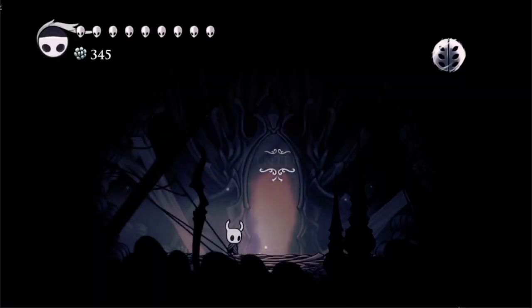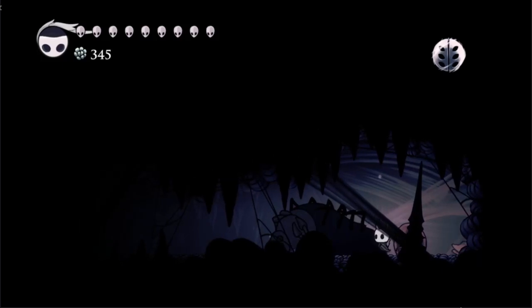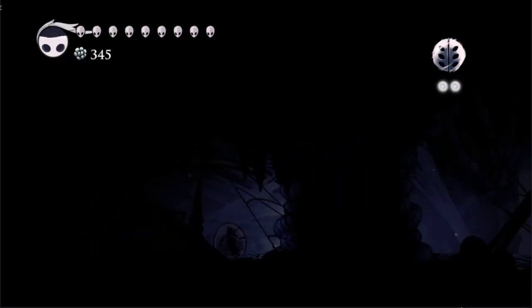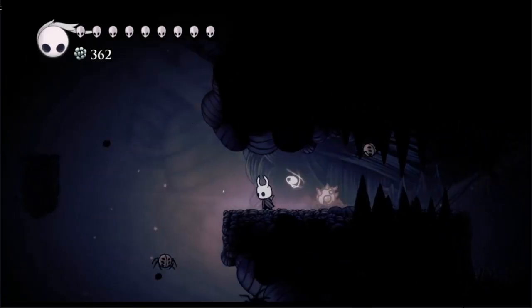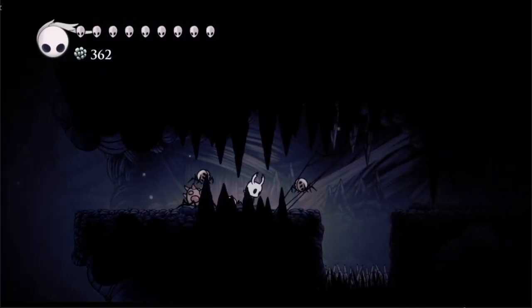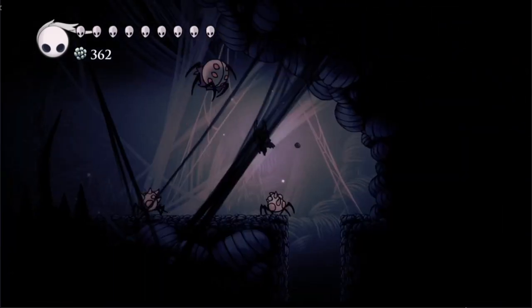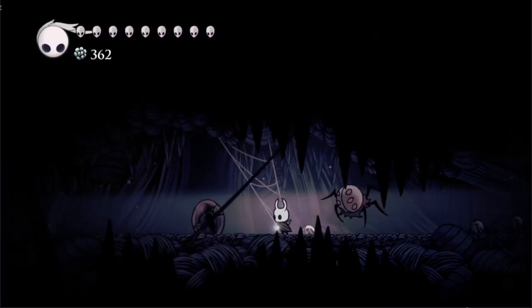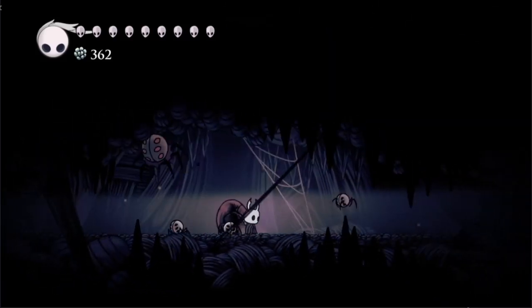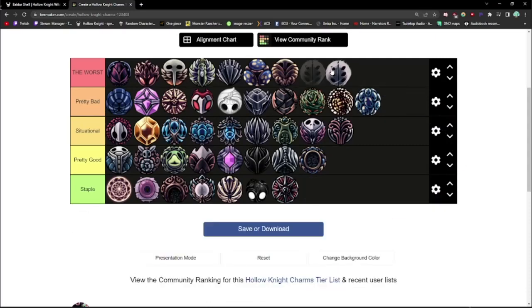Finally, that brings us to Weaver Song. It can be found in the Weaver's Den behind a secret wall in Deepnest. It costs 2 charm notches and summons up to 3 Weaverlings at a time that can attack for 3 damage per hit. Its only fringe use is if you're doing a meme Summons build — and I use the term meme liberally because it does next to no damage. I'm also not a huge fan of any charm that kills things when you don't want them to. It's generally useless and is a contender for the worst.